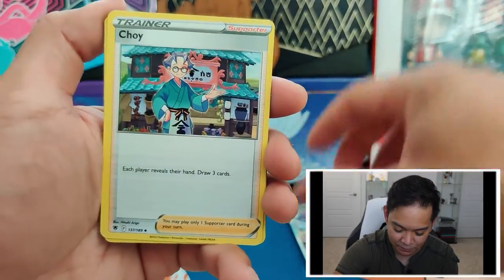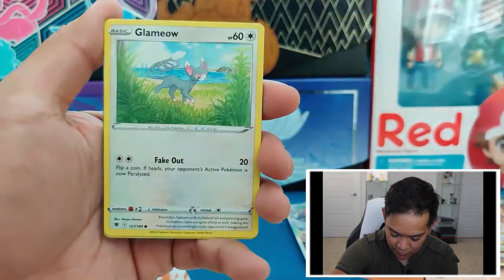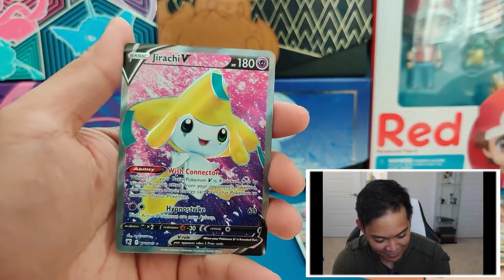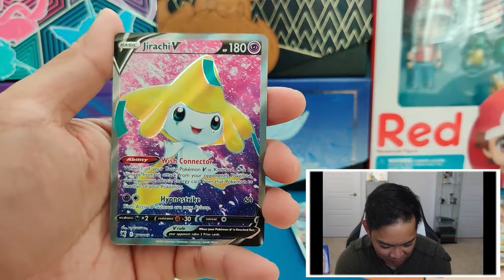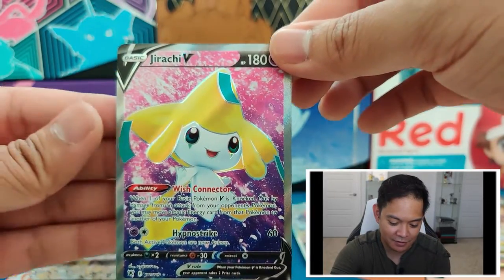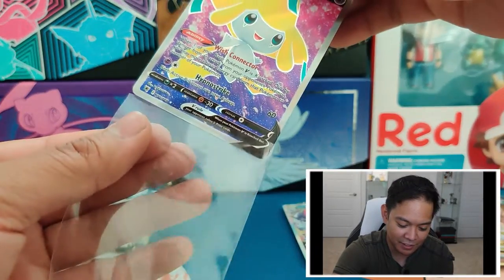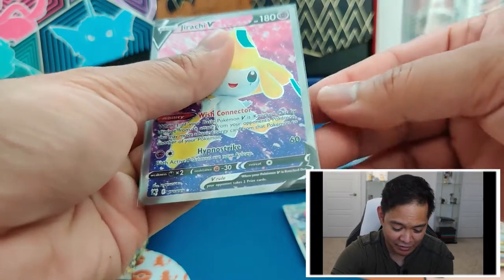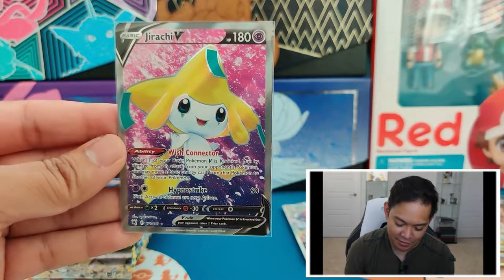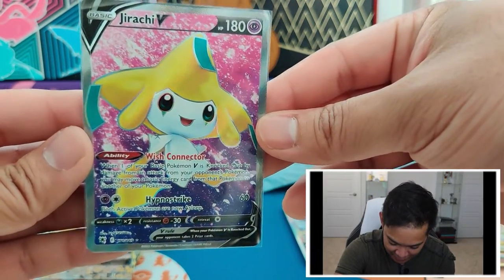Mantine, Scyther, Basculin, Voltorb, Glameow, Trekking Shoes — and a Full Art Jirachi V! Full Art Jirachi V. Full Art. And I did say if we get another Full Art — I said Trainer Gallery card, but this is not even a Trainer Gallery card, this is a standard Full Art card! Jirachi looks so cool.